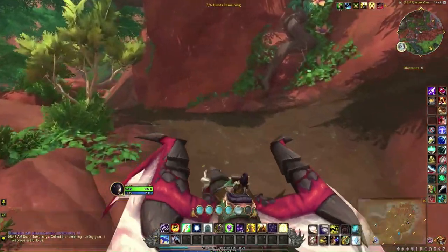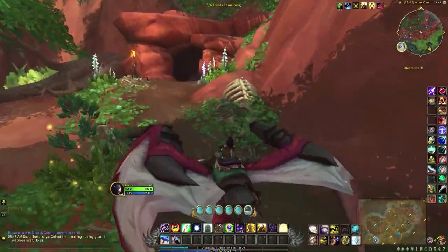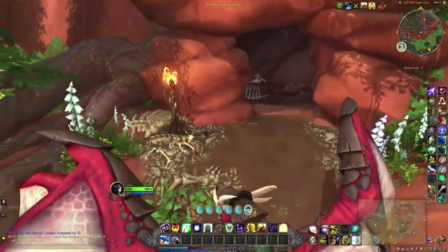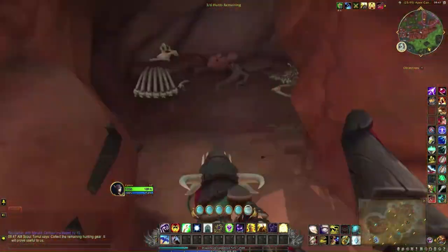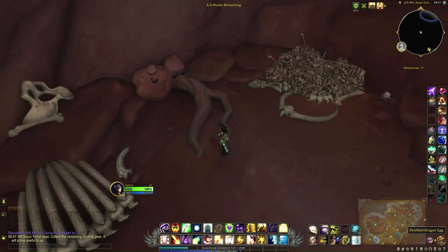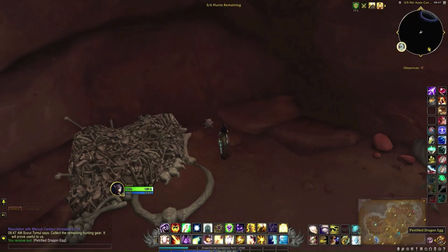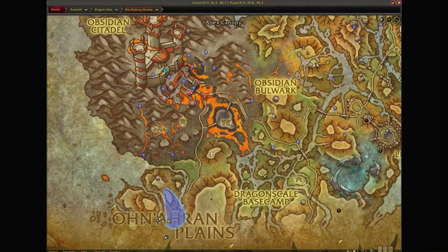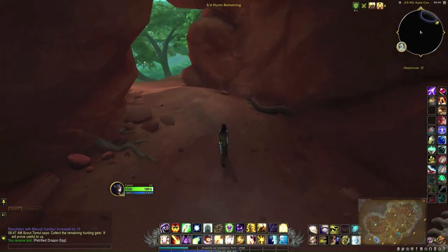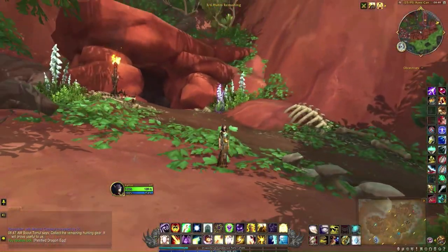In terms of the dragon egg, it can appear within various caves in this zone, but this is where I found mine. Here we go — a petrified dragon egg, which is located right here on the map. And this is what it looks like outside.